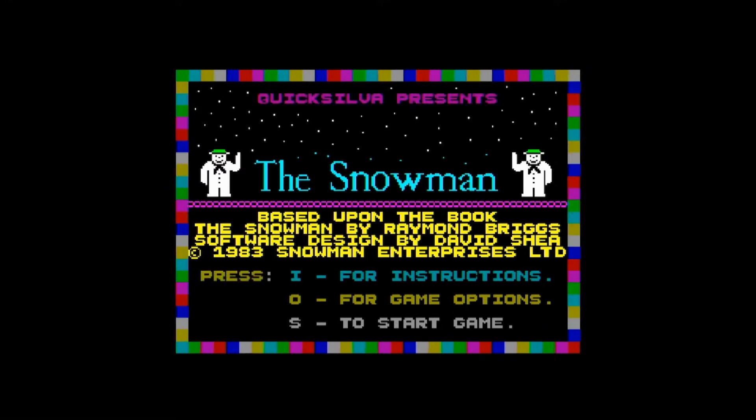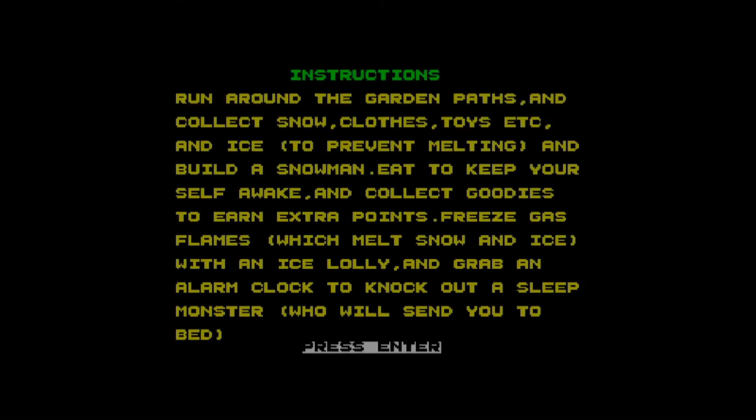Looking through the instructions, I don't remember it — or I was intending to do it and never got around to, which is probably quite likely. So anyway, let's have a look at the instructions. It says: run around the garden paths and collect snow, clothes, toys, etc., and ice to prevent melting and build a snowman. Eat to keep yourself awake and collect goodies to earn extra points. Freeze gas flames which melt the snowman with an ice lolly, and grab an alarm clock to knock out a sleep monster who will send you to bed.